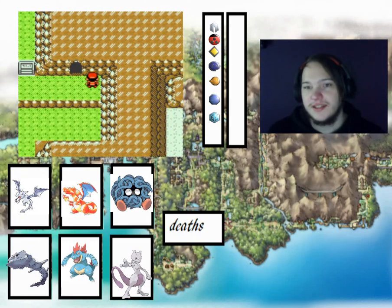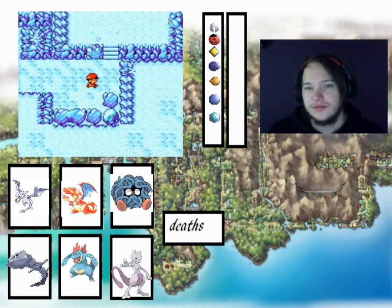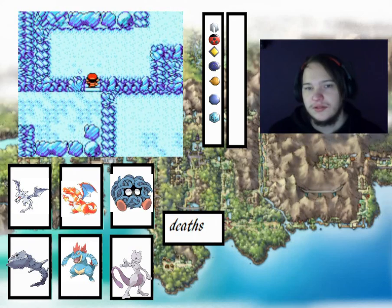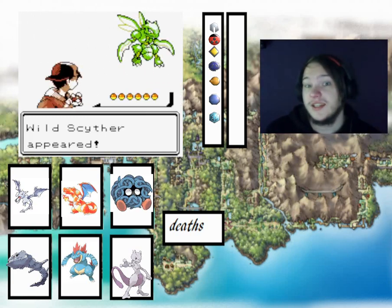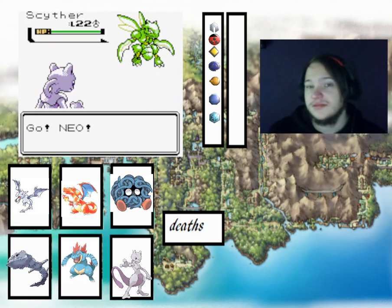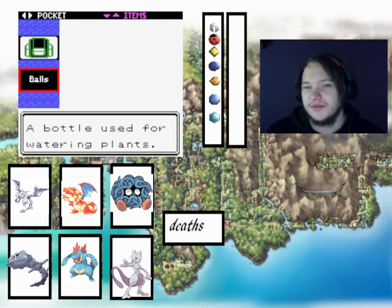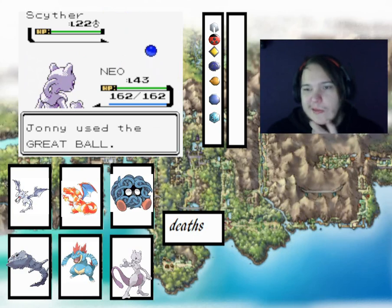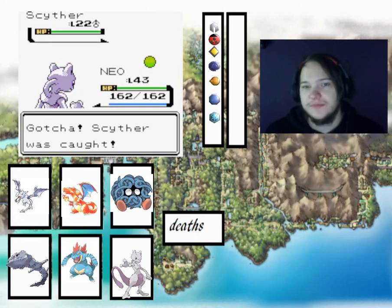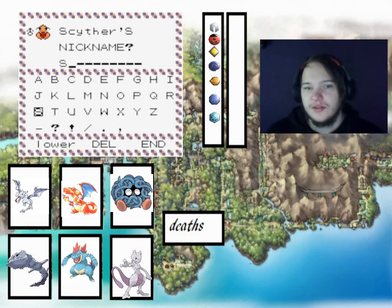Into the Ice Path, which also has an encounter. It's Swinub — that's tempting. I can't really attack with anything I've got though, so we'll throw a Great Ball. Got it! I'll call it Spice. Good addition to the collection.